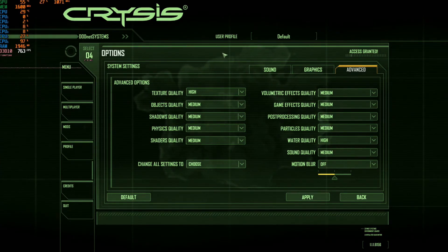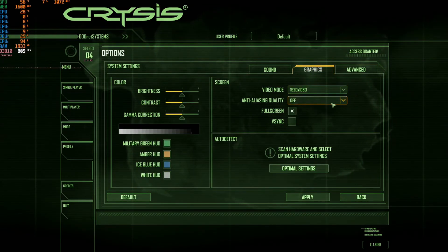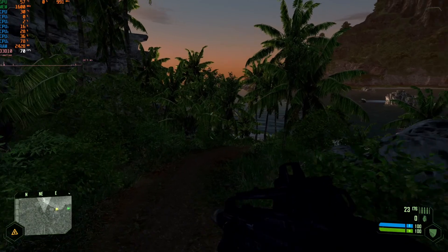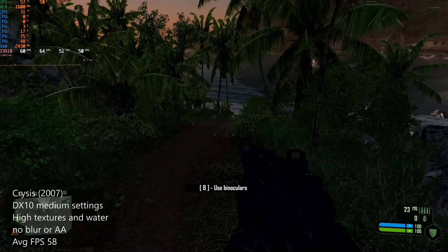Up next we have Crysis, which defaults to DX9 on Windows XP but defaults to DX10 on Vista. You can force DX9 on Vista, but DX10 is definitely preferred. At 1080p with medium settings, high texture and water quality, motion blur and AA off, our average FPS was 58 — which is really nothing to complain about when you're referring to Crysis.